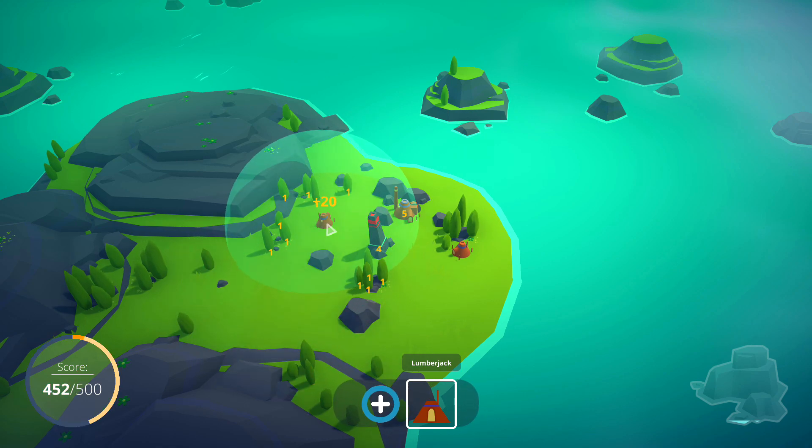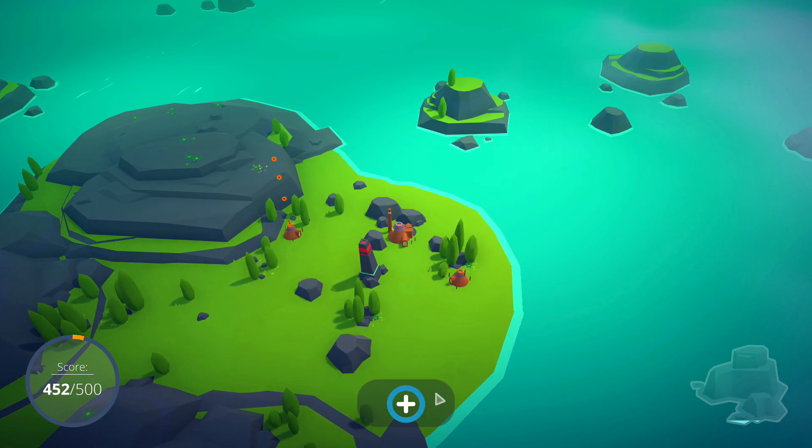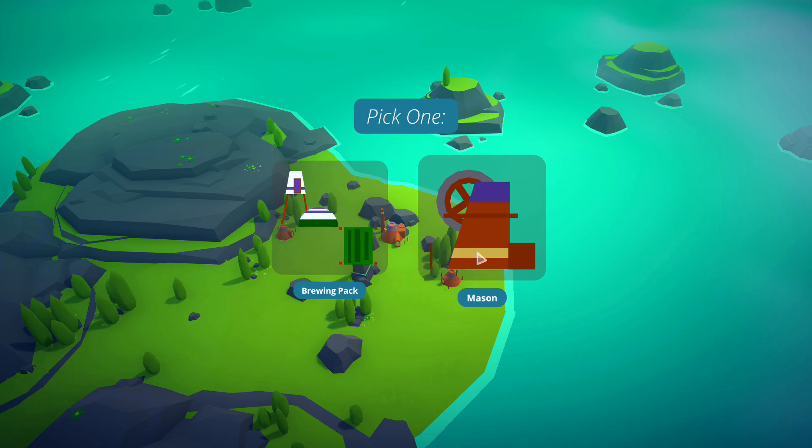Not too close, not too far. This is juicy - 20 points. I could put him right there and it'll be 20 points, but it'll look ugly in the grand scheme of things, so I'm going to move him back. I'm going to sacrifice score for aesthetics right now. Sometimes these things need to be done - you'll appreciate it later.